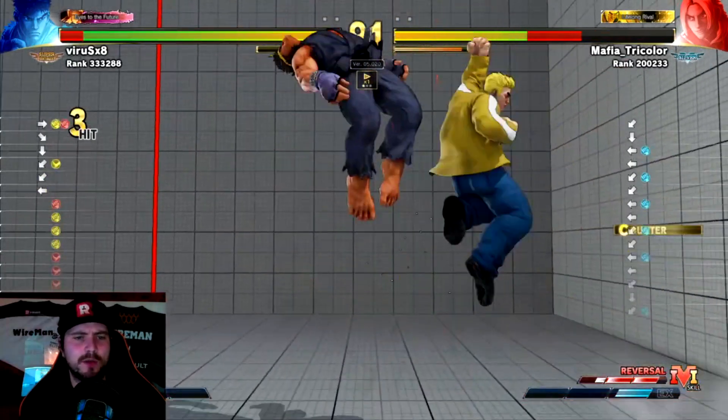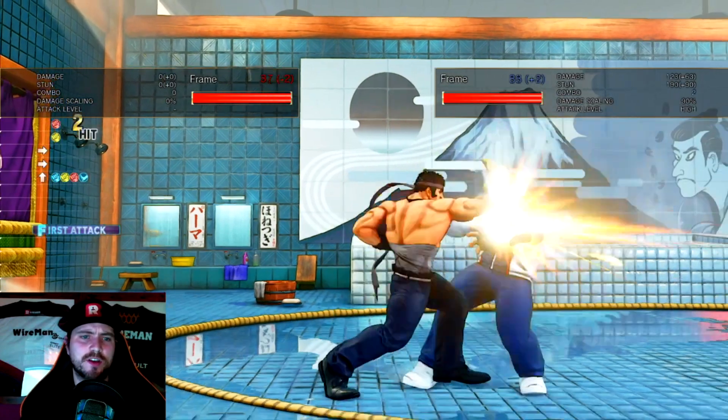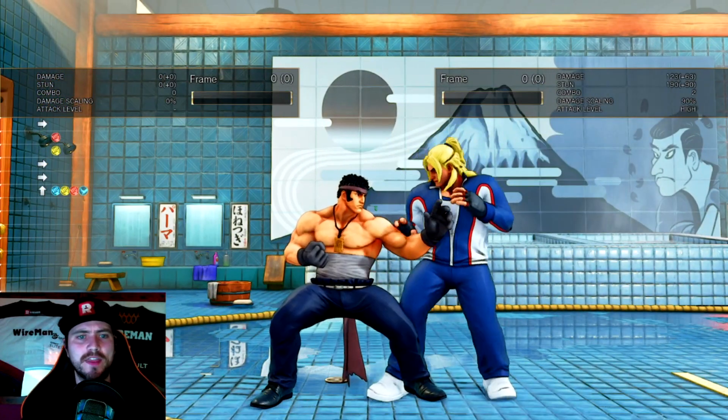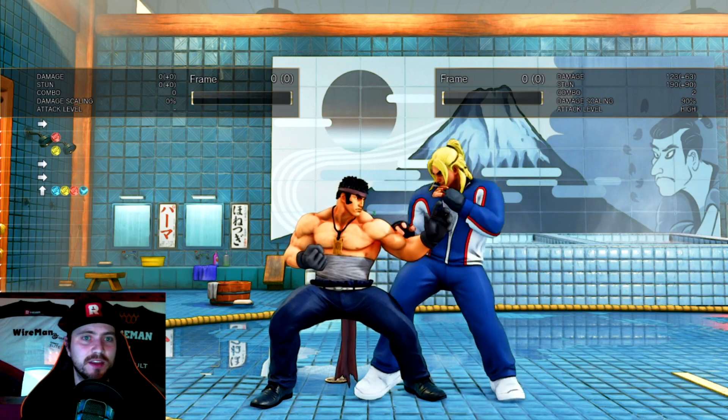You then drop the combo and they punish you. In the input display we can see there was no heavy kick — there's a little bit of familiarity with your own character that you need to pick up there. If you're going to start a combo, know what the rest of the combo is and finish it — that's just practice. That target combo you've not been able to finish, because it's not ending in a knockdown or moving them away from you, there's no reason for them not to just mash DP and wait for you to drop it, and then the advantage is back on them.